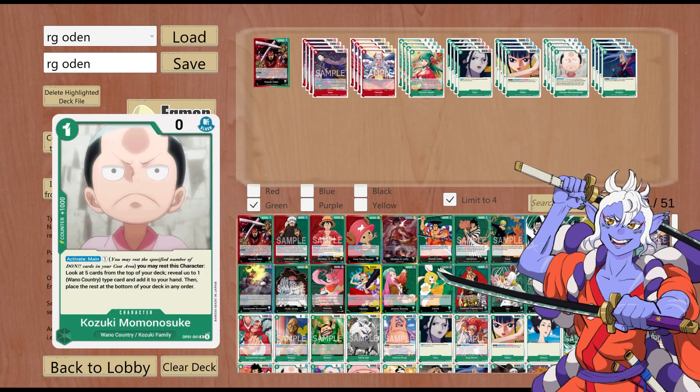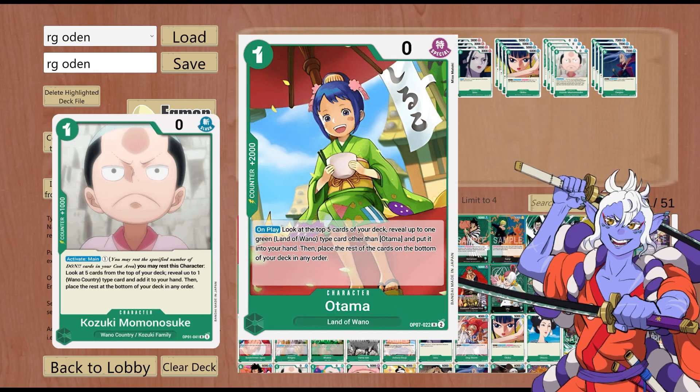Next up is Momonosuke — this is your searcher. Searches everything Wano Country and Land of Wano. I don't know why you would not play 4 copies. It's also going to have another companion in OP07 being Otama, who searches cards as well — that Otama will have a standard 1k searcher effect, looking at the top 5 and putting them on the bottom, and it cannot search itself. It's going to be a good addition alongside Momonosuke. I personally would probably play 4 and 4.